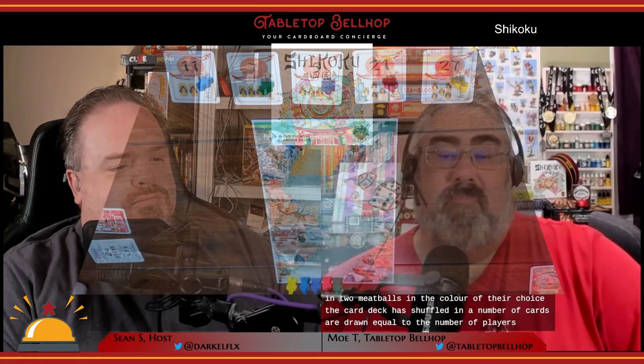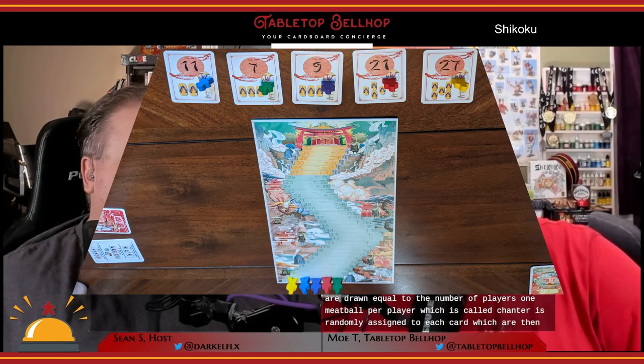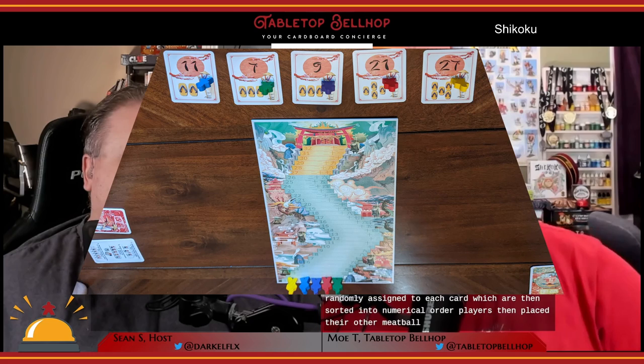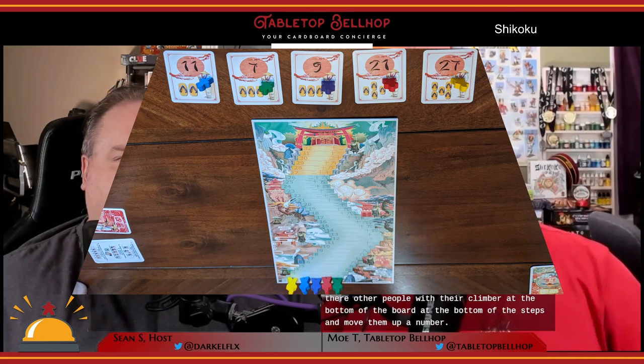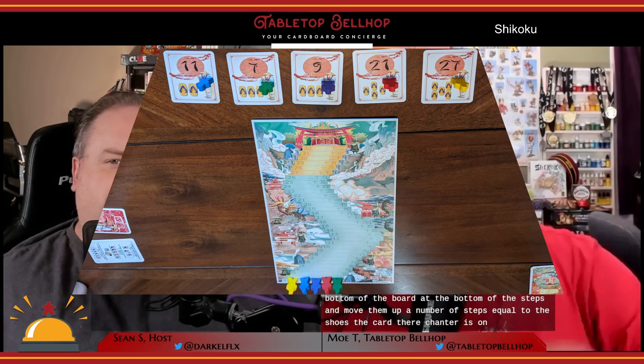To start a game of Shikoku, everyone takes a card and two meeples in the color of their choice. The card deck is shuffled and a number of cards are drawn equal to the number of players. One meeple per player, called their chanter, is randomly assigned to each card, which are then sorted into numerical order. Players then place their other meeple, called their climber, at the bottom of the board and move them up a number of steps equal to the shoes shown on the card their chanter is on.